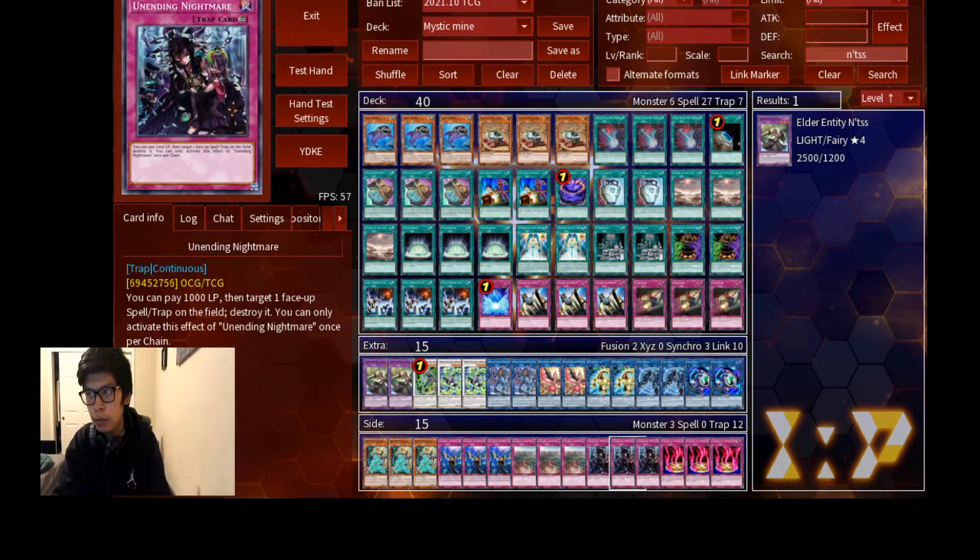For the spells, we have triple Dark Ruler No More. We play it because when they make us go second it's not bad, because we want our Mystic Mind to resolve. Then we have one Terraforming because it's limited, three Prosperity — I feel like you can play Extravagance if you want, but Prosperity is a guaranteed way to get Mystic Mind. So I always play Prosperity over Extravagance. And Mystic Mind, plus two Left Arm Offering because it adds Field Barrier — it's self-explanatory.